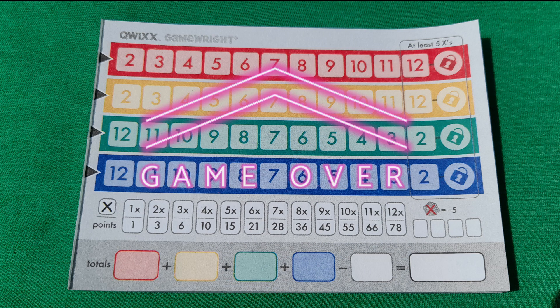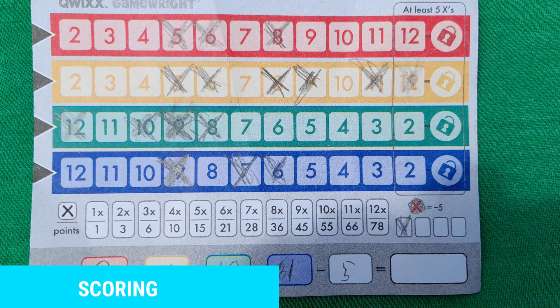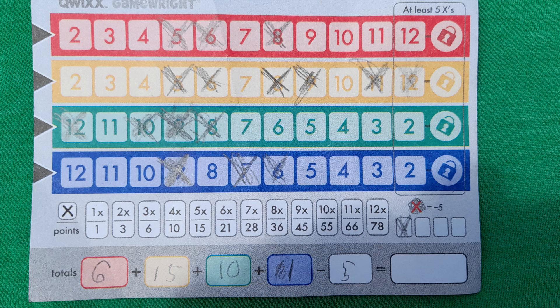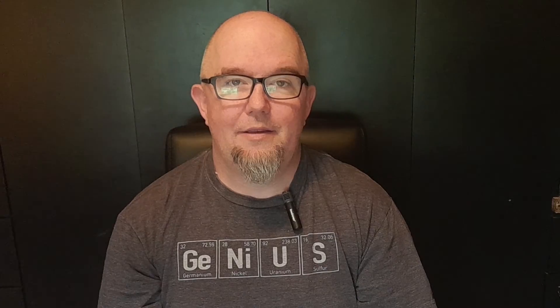Scoring in Qwixx is very easy. Add up the total number of X's you have in a row — if you locked out a row, count the lock X as one of your X's — then refer to the points table for how many points you receive for that row. Do the same for all four rows. If you received any penalties, mark minus five for each X in the penalty section. The player with the highest score wins; in a tie, the player with the fewest penalties wins.